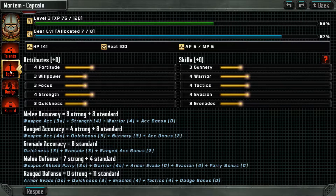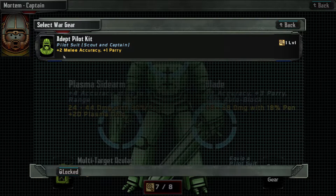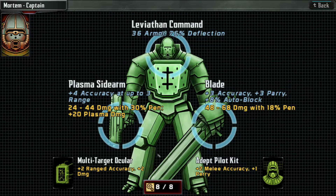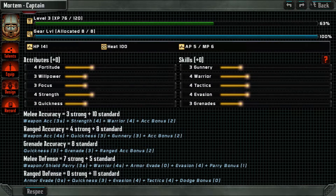Still trying to figure my way around here. What I think is happening is as long as there's a gold border around my choice here, I can upgrade it so I can see the talents. So we're going to upgrade the battle armor. And there we go. Everything's done for the Captain.